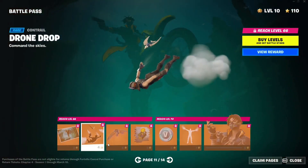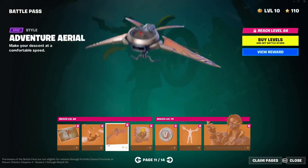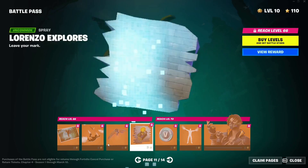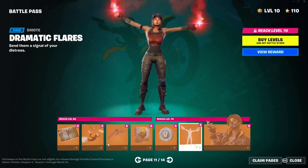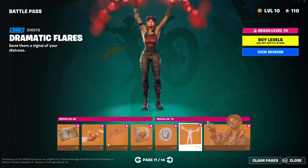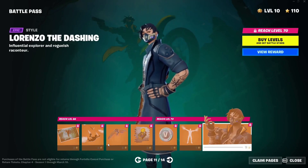Then we have a loading screen and a contrail — I like this contrail. Then we have a beautiful glider, a spray, some vbucks, and another emote — the Dramatic Flares emote, which we also saw in the trailer. And then we have Lorenzo the Dashing, which is another edit style — very nice.